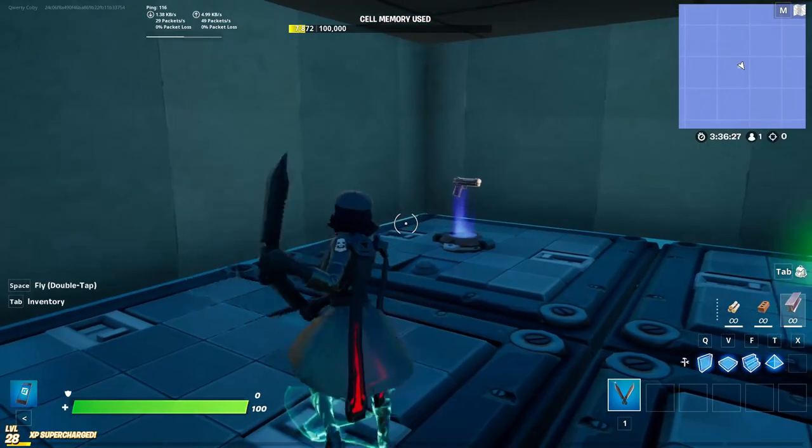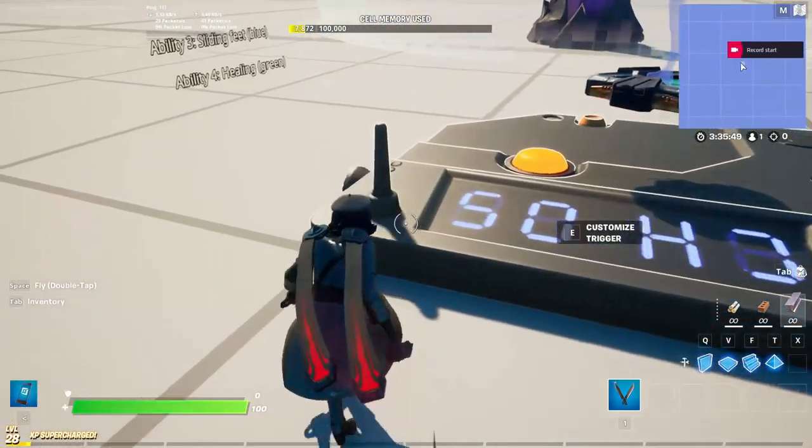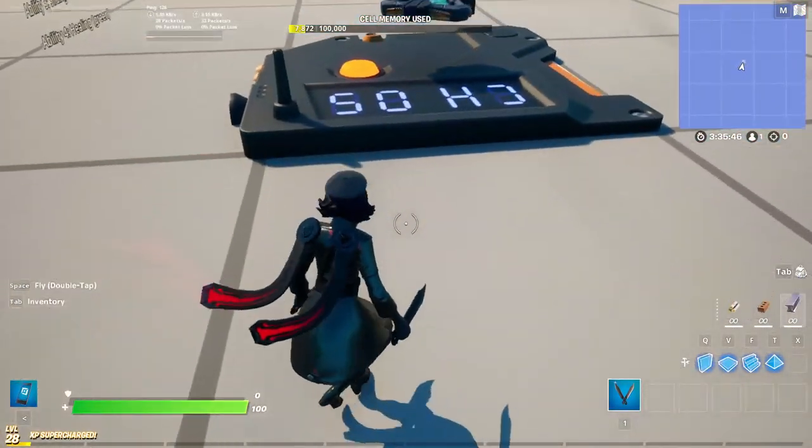We'll also use an item granter that grants the player the signal remotes, and a trigger that activates that item granter so that the player can receive the remotes.